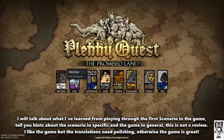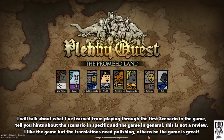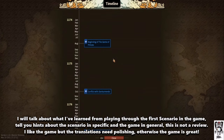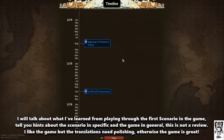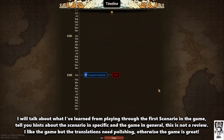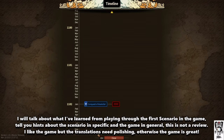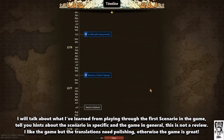So first of all, you got all you need. You got a new game, you can load your old games. Achievements will just take you to the Steam achievements. Credits will play at the end of the scenario — you can also see it here. The timeline is interesting. This is me playing the Arslan Scenario 1, beginning of the Game of Princes. I finished in 1182. You can probably do it faster.